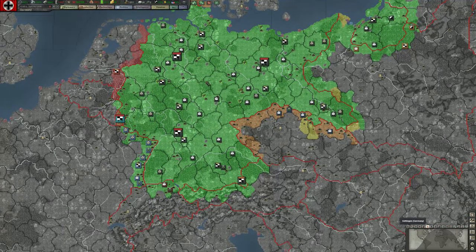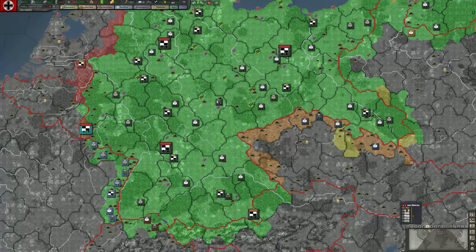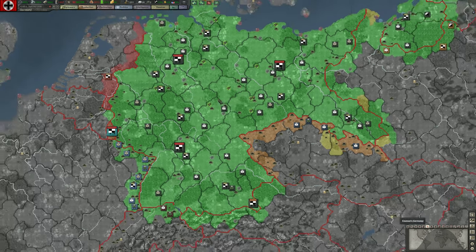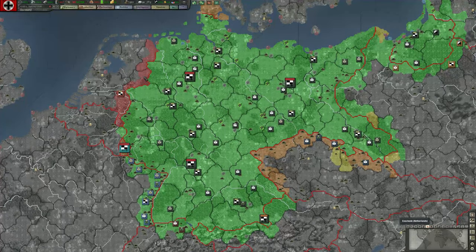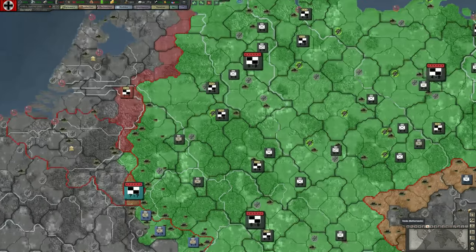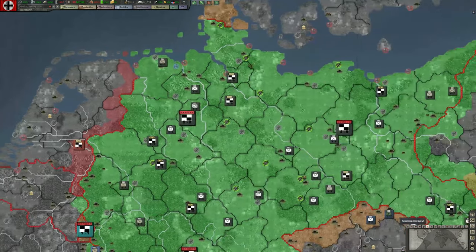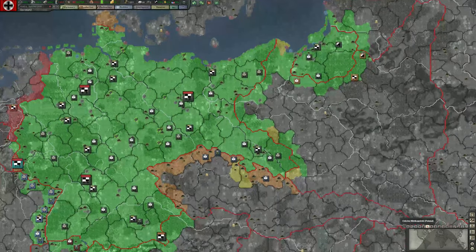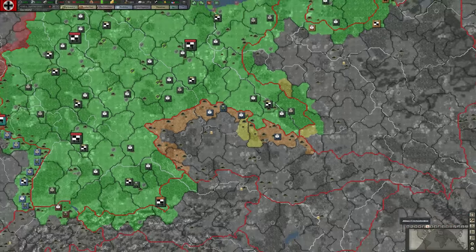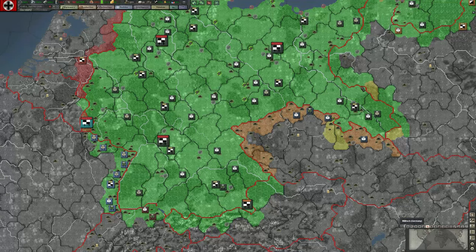Revolt risk: with the political modifiers and national unity we currently have, there is no revolt risk in Germany. We can see with our intelligence level the revolt risk in other countries. The Netherlands has a pretty high revolt risk; Denmark has a little less; Poland is mostly okay; and Czechoslovakia has a higher revolt risk — entirely dependent on their own national modifiers.